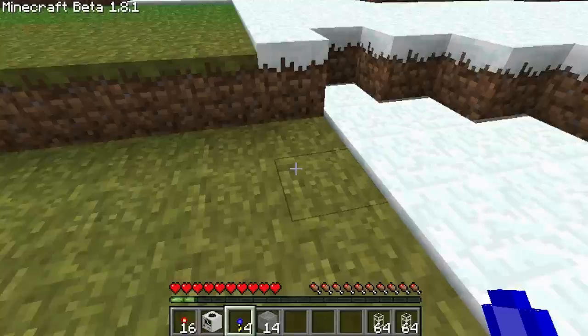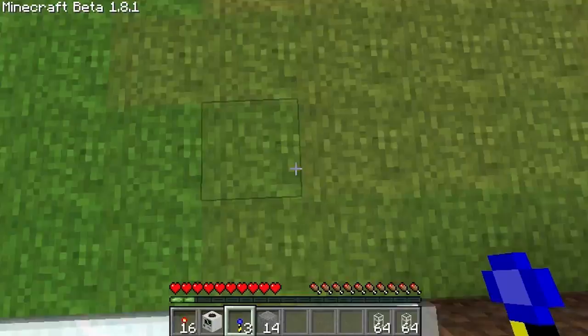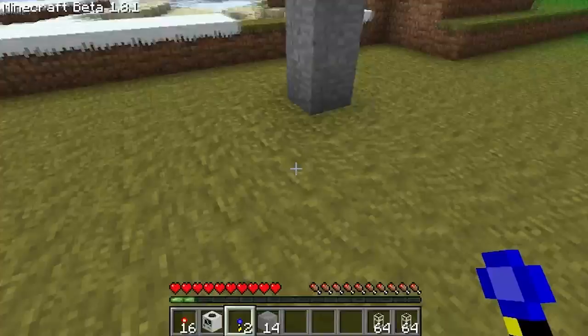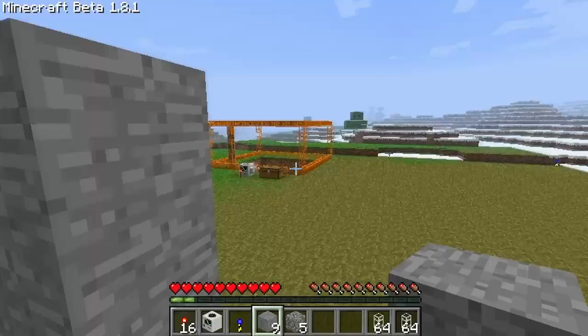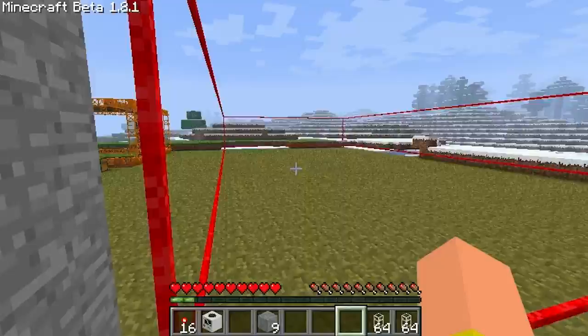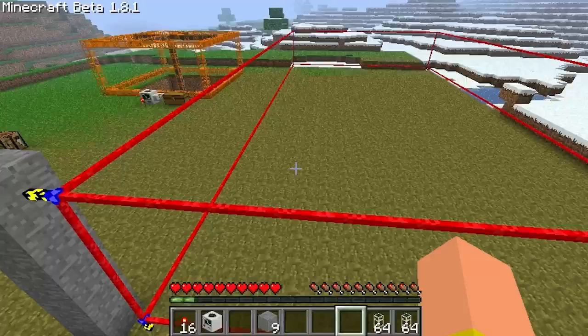Place the landmarks here to mark off a rectangle for your custom quarry. You place one down and then build five blocks high — you can set it at any height but five is the default. Once you've done the rectangle on the ground and made a tower with one on top, you right-click the one on the bottom and it should make a red grid. You have to make sure that it is parallel, and it has to make a symmetrical rectangle.